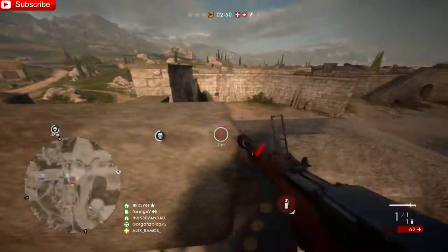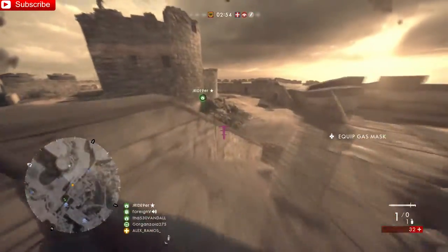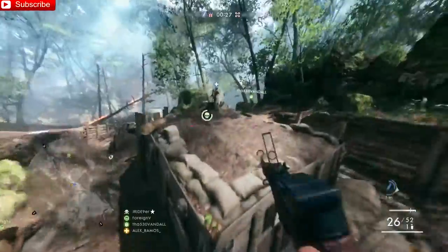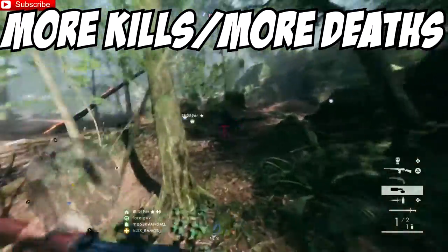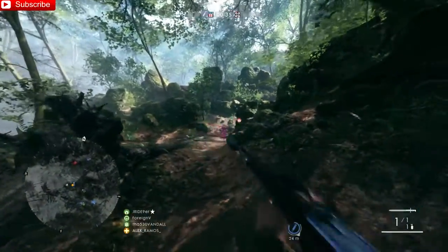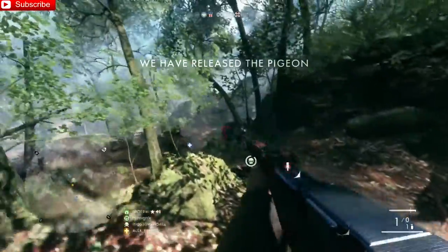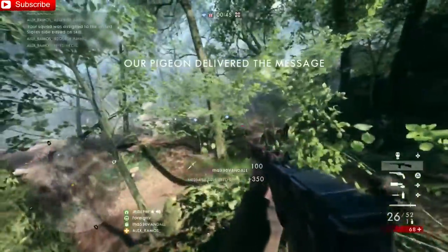I'm going to try to make this video as quick and informative as possible. When you start getting kills with the rifle grenade, there are two things to keep in mind — two paths or routes you can take. Number one: more kills without worrying about death, which has pros and cons. Number two: getting kills while keeping a good KD, which most people would probably want, but also has some cons and a few pros.